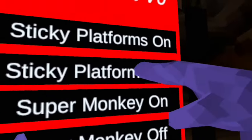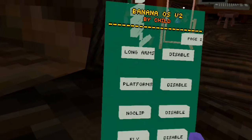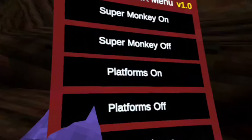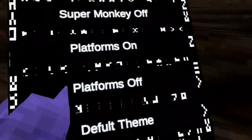The next mod menu is the Banana OS wristwatch menu that has platforms, fly mod, punch mod, long arms, and a couple more. Our next mod menu is the Shiba GT dark mod menu with super monk, no tag freeze, platforms, long arms, and this hacker theme background, which is really cool.